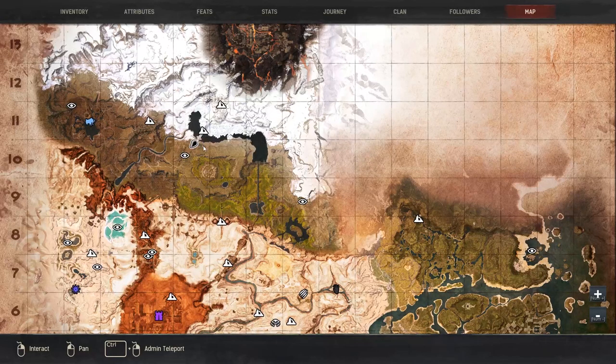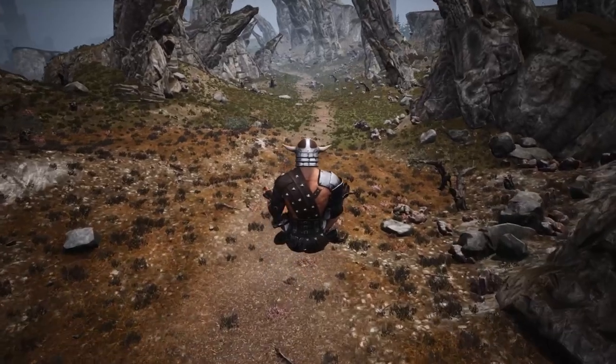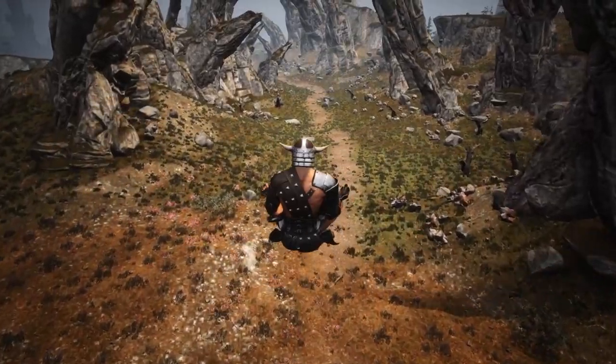The third spot is in front of the bridge in E10 at God's Claw Passage. The whole passage area is full of iron nodes on both sides.